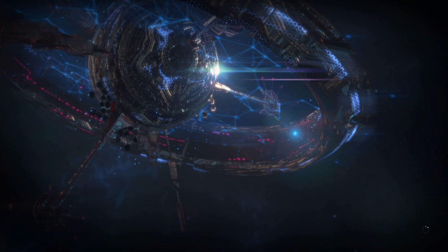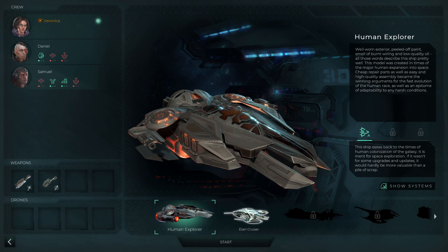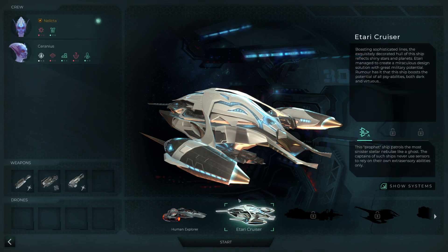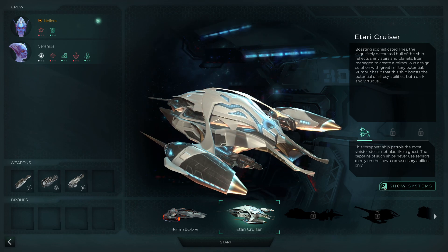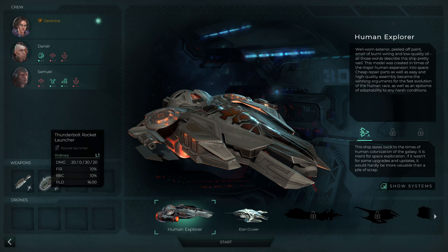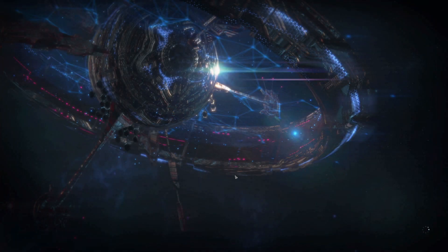This is very much like FTL — I'm going to start a new game and dive straight in. I can choose what I want at the start. I can go for a Human Explorer starting with three crew, or an Itari Cruiser. There's also a Profit Ship — the captain never uses sensors. And then there's one with a bomb teleporter, twin plasma, and a blaster. I've got to go with that one — you had me at the word 'bomb'.